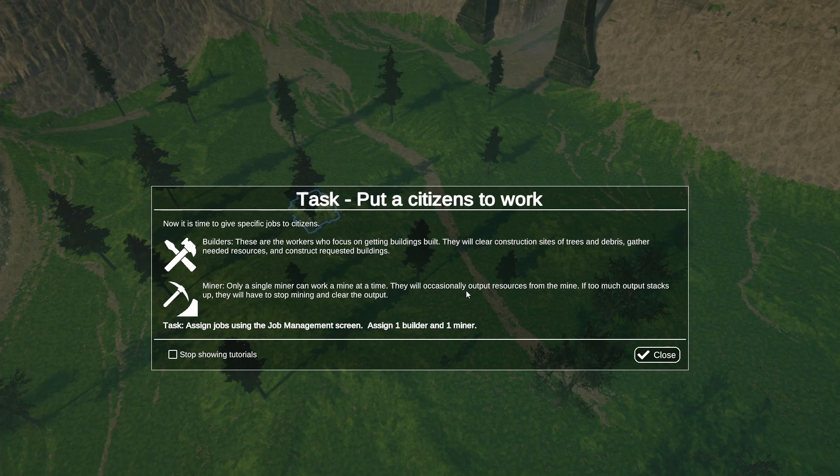Now it's time to give specific jobs to citizens. Builders are the workers who focus on getting buildings built — they will clear construction sites of trees and debris, gather needed resources and construct requested buildings. A miner: only a single miner can work a mine at a time. They will occasionally output resources from the mine. If too much output stacks up, they will have to stop mining and clear the output.